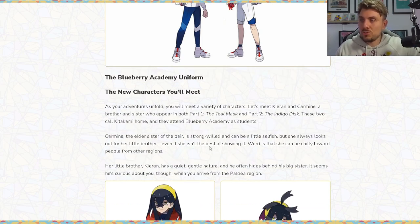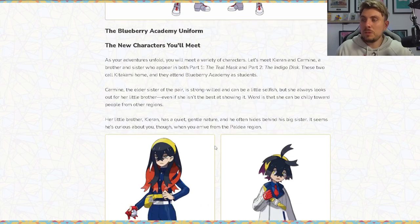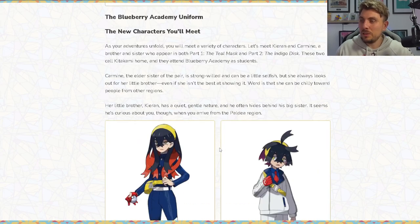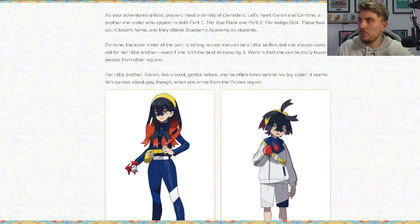Carmine, the eldest sister, is strong-willed and can be a little selfish, but she always looks out for her brother. Word is she can be chilly towards people from other regions. Her little brother Kieran has a quiet, gentle nature and often hides behind his big sister, but he seems curious about you when you arrive from the Paldea region. These two characters will link the two DLC packs together in some way.